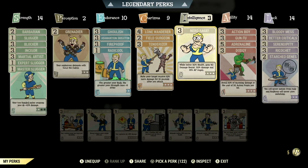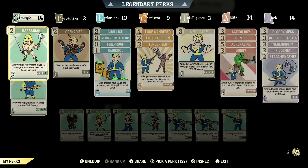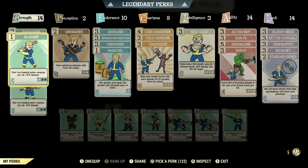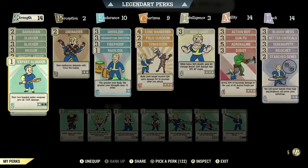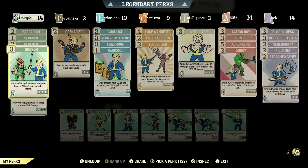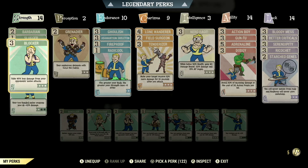Over in the normal perk cards, starting off in strength we have 14, so we can have barbarian at 2 stars. Every point of strength adds a plus 3 damage resist, max 60, no power armor. Then we have all these slicker cards at 1 star to get a plus 30% damage. Then we have martial artist maxed out — your melee weapons weigh 60% less and you can swing them 30% faster. Then we have incisor maxed out — your melee and unarmed weapons ignore 75% of your target's armor. Then we have blocker maxed out — take 45% less damage from your opponent's melee attacks.